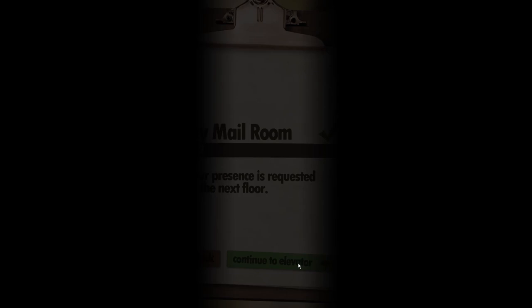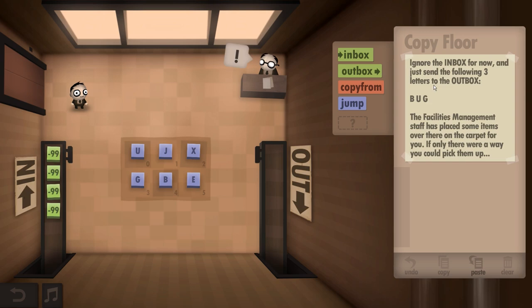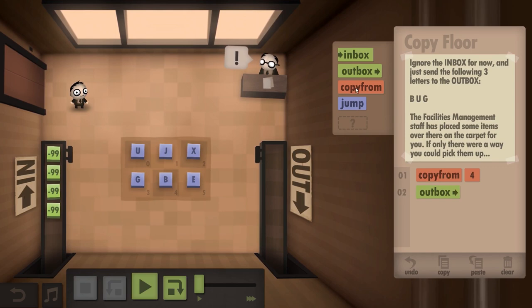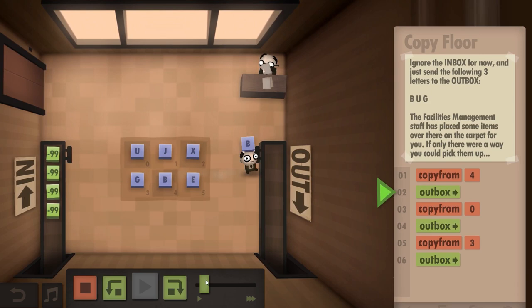That's year two — that's what we did for an entire year. Copy floor. The inbox conveyor system is completely broken, so we get a break from work. Ignore the inbox and send the following three letters to the outbox: B-U-G. There are items on the carpet. So it's basically copy from B, take it to the outbox; copy from U, take it to outbox; copy from G, outbox. B, U, and G — done.